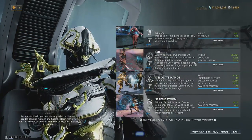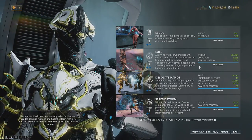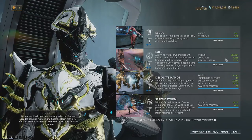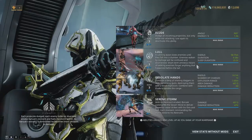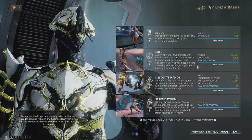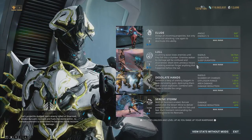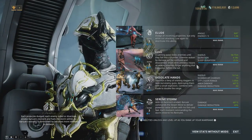Moving on to Lull — a calming wave that slows enemies until they fall into a slumber. Enemies woken by damage will be confused and disoriented, and short-term amnesia means all waking enemies forget anything that happened before the Lull. It has a pretty large radius with a startup duration where enemies entering will also be put to sleep. The problem is it's not super fast like Equinox's Night Form two, and by the time enemies are asleep they'll usually be killed by a teammate.